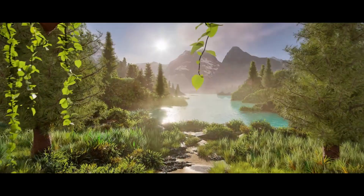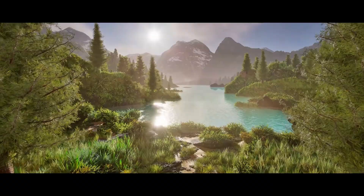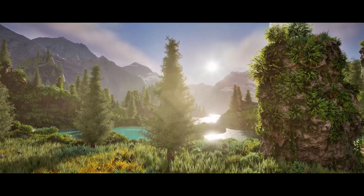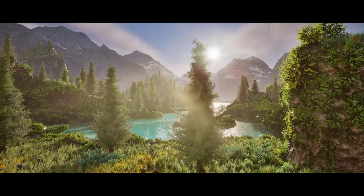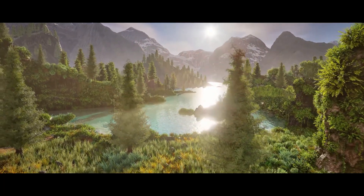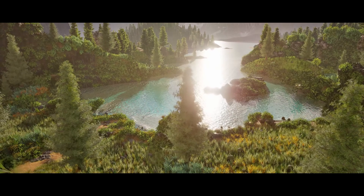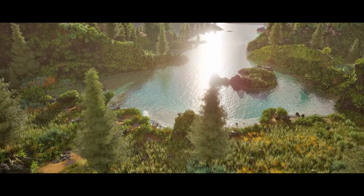Next up we have the 2-in-1 Nanite Environment Bundle. This bundle includes the stunning Natural Place and the Volcanic Environment Packs. The stunning Natural Place Pack features high-poly Nanite trees, grass, bushes, rocks, cliffs and distant mountains, creating a lush, detailed landscape.